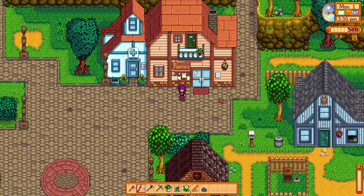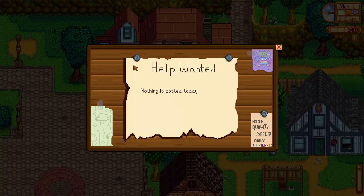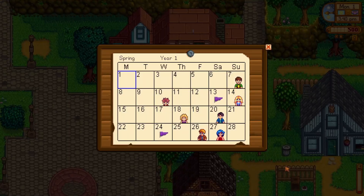On the notice board people can ask you for things, and you can get money for fulfilling requests. There is also a calendar here which shows the month and everyone's birthday. You don't have to give them anything on their birthday — nothing particularly special happens — but if you did want to give them a gift, especially one that they like, it will increase your friendship significantly.